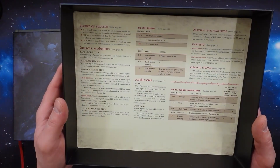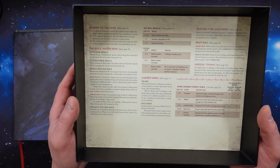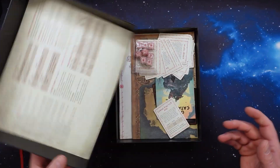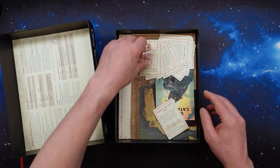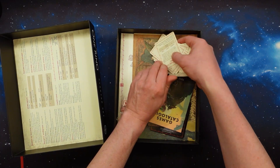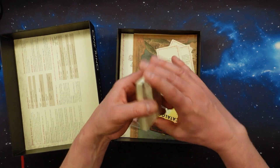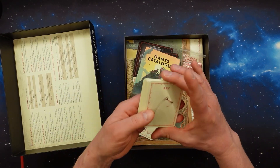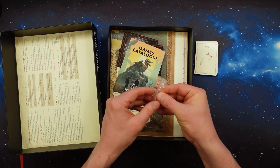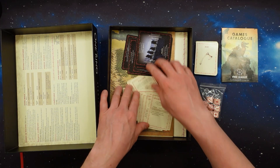Really sturdy box here. What we see here are tables, but they can probably also be used as a Loremaster screen - a small one at least. They've been opened a little bit just to check. We have cards for armor and gear, and we have the dice. Let's check them out together later.